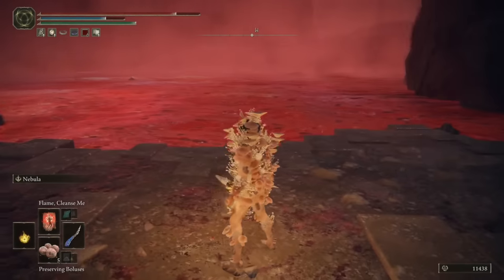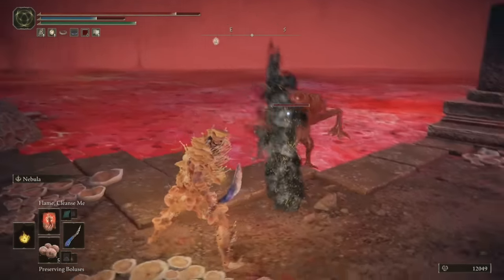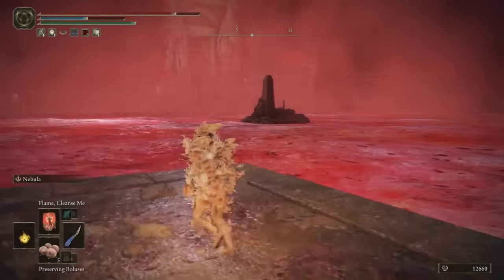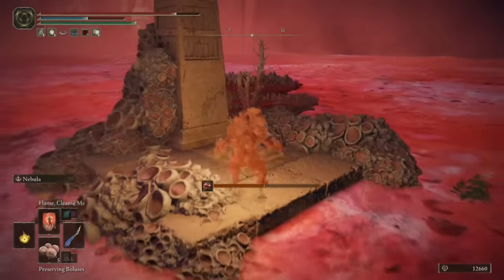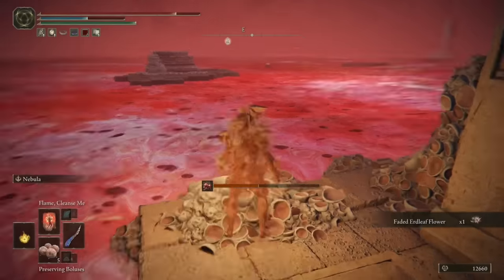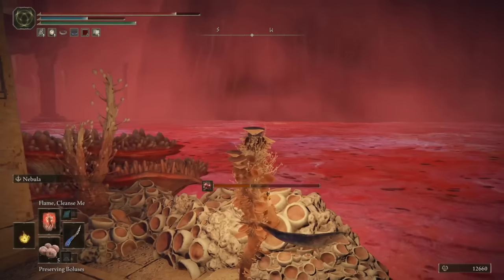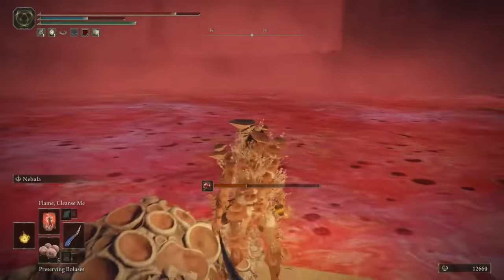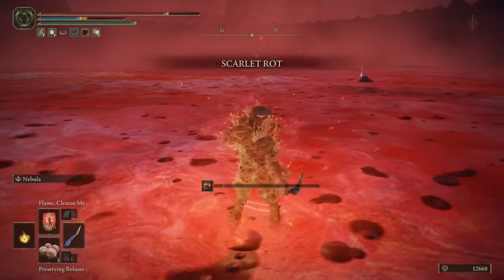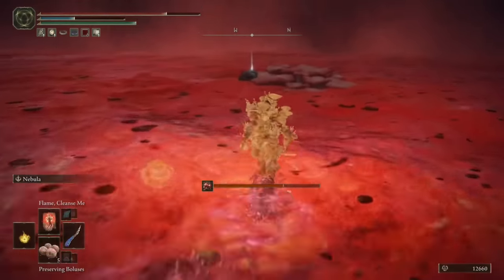Now we're really getting into the meat of it. First things first, as you're exploring this initial raised platform, there will be a couple of basilisks that spawn, so be careful and take them out if you want to. Once you've dealt with them, run over here to trigger another switch and raise up a load more platforms. Before we head that way though, we're going to double back and head to the top left of the lake in the northwest to grab these couple of items way out of the way. I'm going to need to use a lot of Flame Cleanse Me here to get to these 10 Black Keybolts, and then right at the other end to get a Somber Smithing Stone 7.